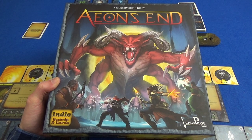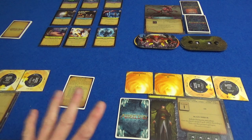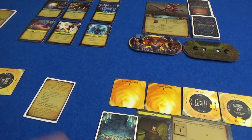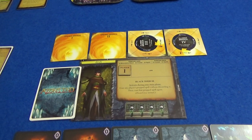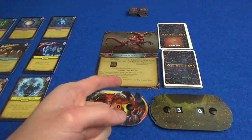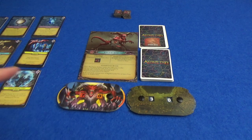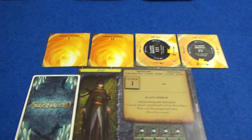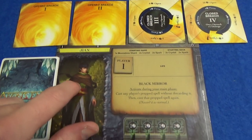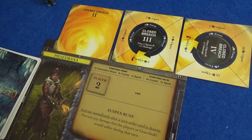Hi everyone, I'm Tom and today I'm going to be playing Eon's End, which is a cooperative deck building game with a few twists on what you might expect from a deck builder. We are fighting the Rageborn, which is one of four nemeses that come in the base game. I am Gian, and Marty, who is going to be helping me today, is Feydraxa.